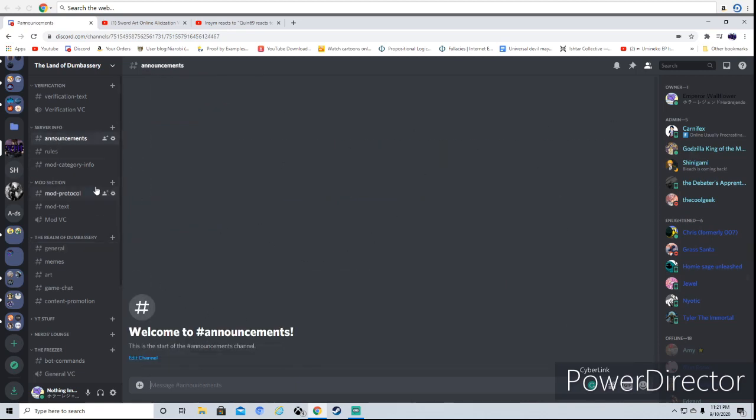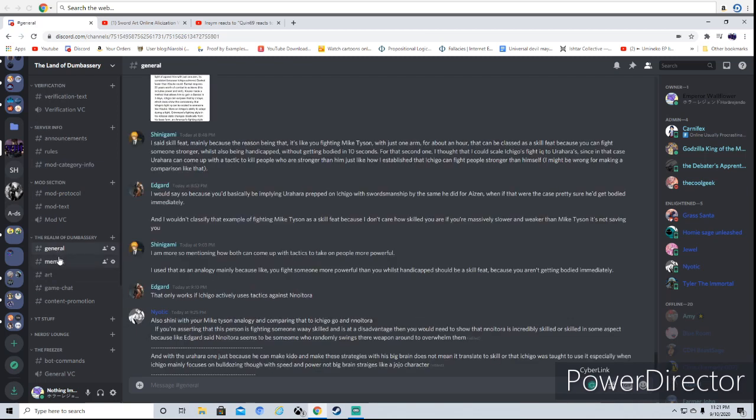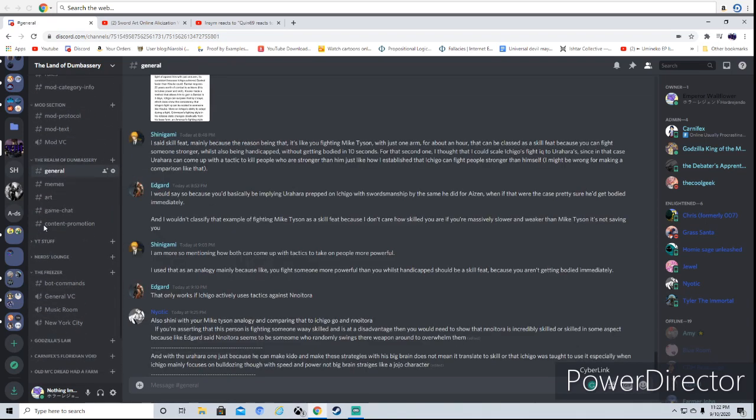For server info, here's announcements, rules, and mod category info. I mainly made this section and left it here so if any mods want to describe what their sections are, they can go ahead and do that. For the main channels: general, memes, art — I added art if anyone's artistic and wants to drop art and talk about it. Game chat, because I will livestream sometimes and I'm a gamer too. I even made a game chat for people who want to have someone to play games with. Content promotion. By the way, Sakura is at 300 subs — that's awesome.